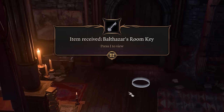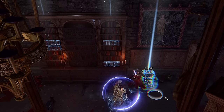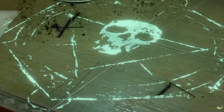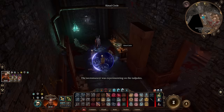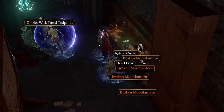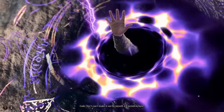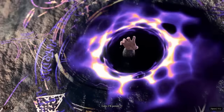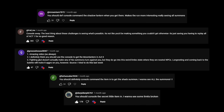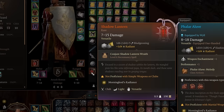Speaking to Sorrel, she gives us the key to Balthazar's room. After interacting with the rightmost bookshelf and placing a heart onto the altar, a secret room opens up. Inside we find a ritual circle that normally, if interacted with using Gale, will let him combine a dead pixie found on the table with a broken moon lantern to create the shadow lantern. But since I left Gale to die in Act 1, I cannot do this. However, most viewers agreed it's alright to console command it in, so I did just that — and we now have the shadow lantern.